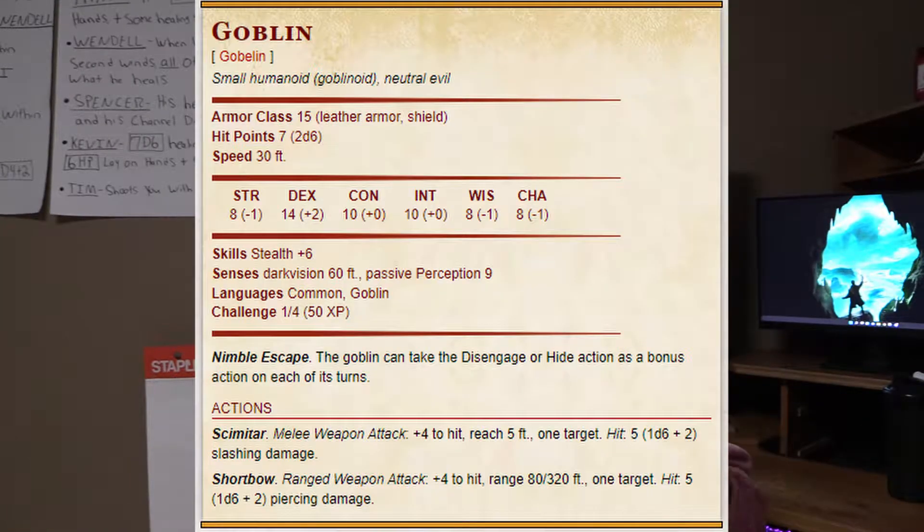Let's take a goblin for an example. They are classic creatures — enemies that a DM can use against low level parties. Let's take a look at one goblin. It doesn't matter what their special actions are, what their bonus is, what their AC is. Don't worry about any of that. All you have to worry about is that they have seven hit points and they have one action.